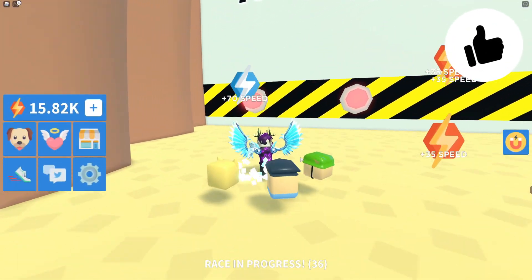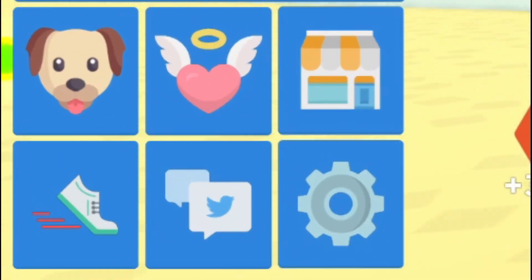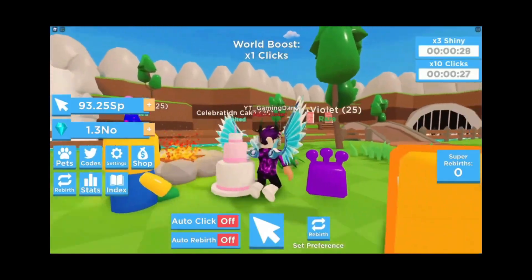If you don't know already, in Speedrun Simulator to access game codes, you're going to want to go to the left where the Twitter icon is and click that. Then the code entry box comes up. These codes are in no particular order, so let's just get into it.